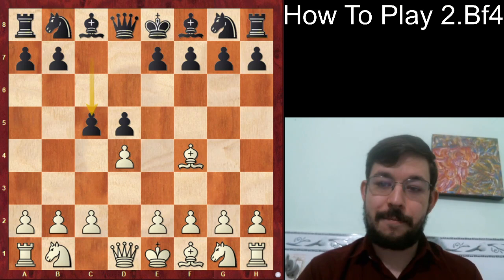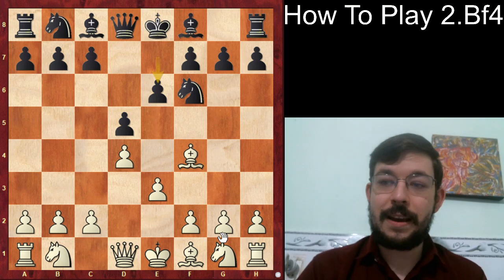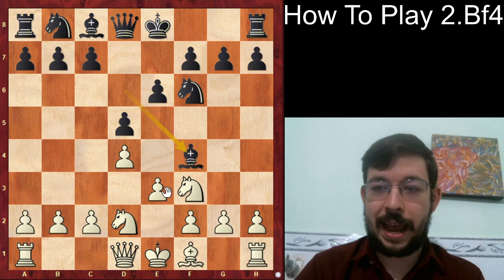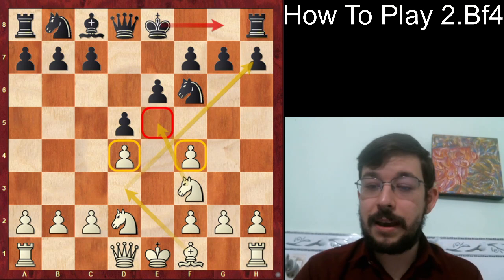Black played the move c5, which of course is not the only move in this position. For example, after Knight f6, e3, they might try to play it classically with a move like e6. But then we can go Knight f3, and if Bishop d6, a really nice wrinkle is to play Knight b to d2 — as if they take our bishop, we can take back.